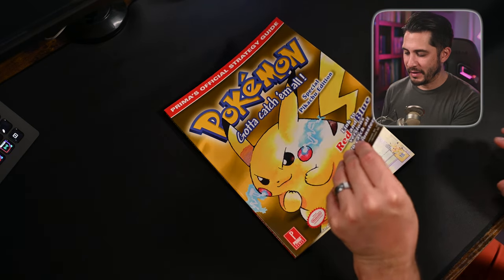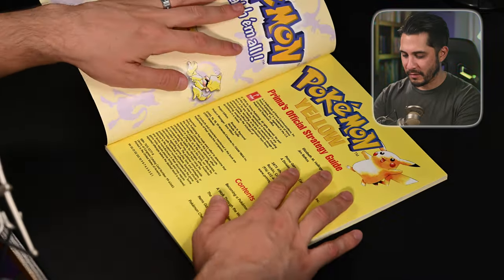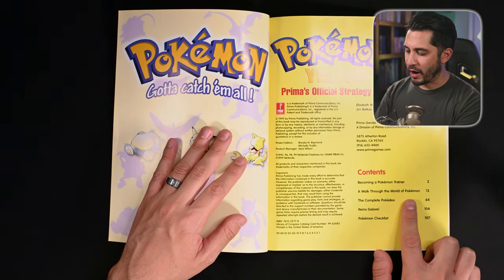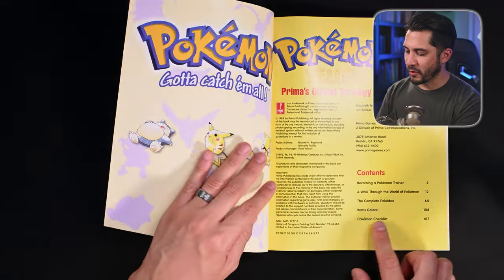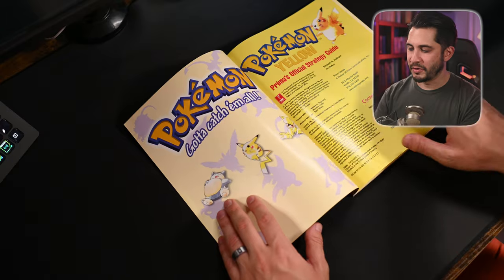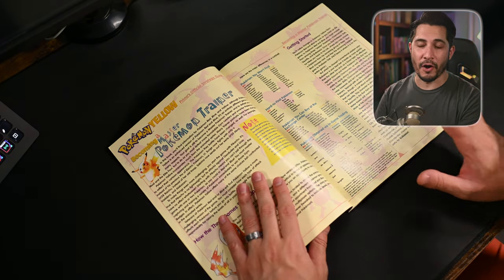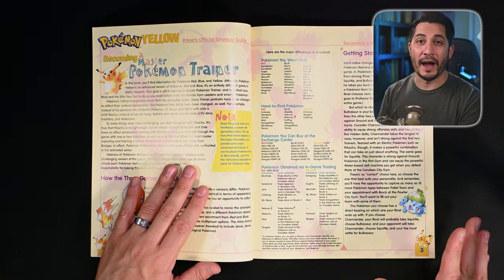Opening it up — it feels brand new. 'Pokemon Yellow Premium Official Strategy Guide.' We've got contents: becoming a Pokemon trainer, a walkthrough of the world of Pokemon, the complete Pokedex, items galore, and a Pokemon checklist. Then we've got the awesome art here — Snorlax, Pikachu, Abra. I absolutely love the artwork found in strategy guides; this is one of the big reasons why I love to collect them.